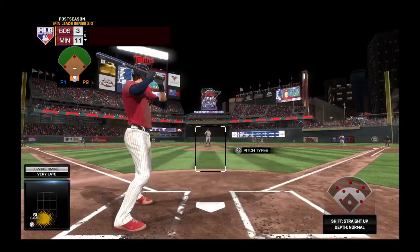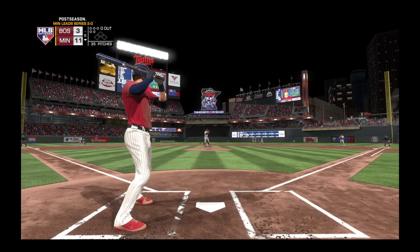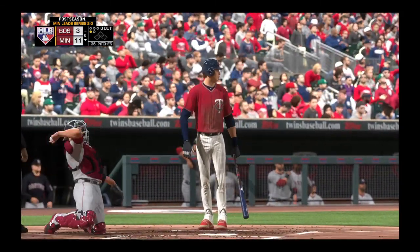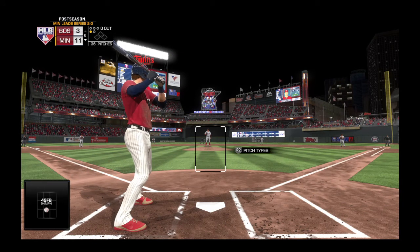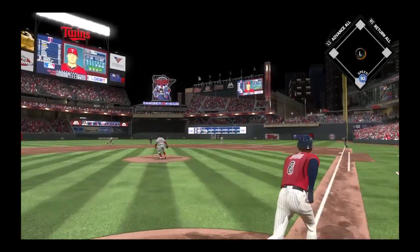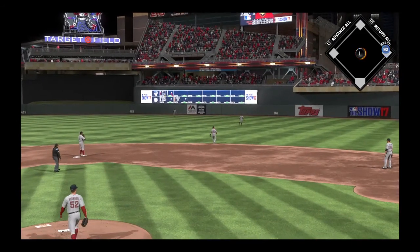Digging in once again, James, entering this at-bat 1-for-2 with a walk, number 8. First pitch of the at-bat right over the middle, knee high. That's a big pitch right there — it could change the at-bat. When you're facing a good hitter like this, that first pitch strike is so important as to who's going to control this at-bat. Right now the pitcher's got the advantage. And that's in for his second hit of the afternoon.